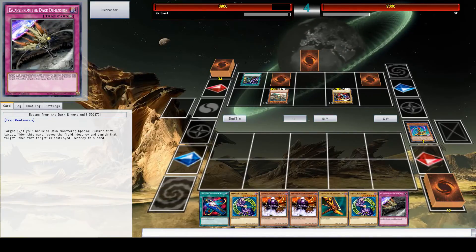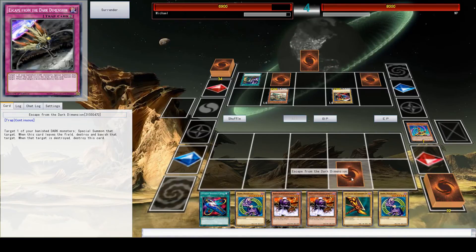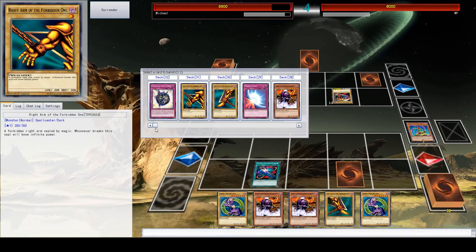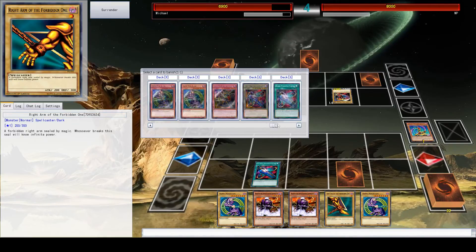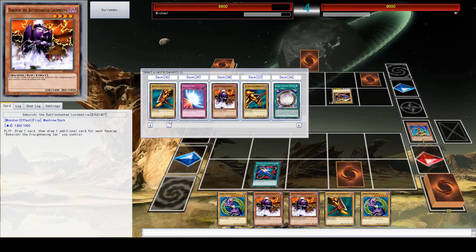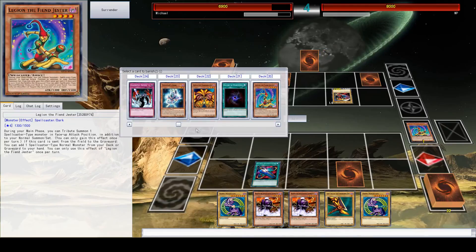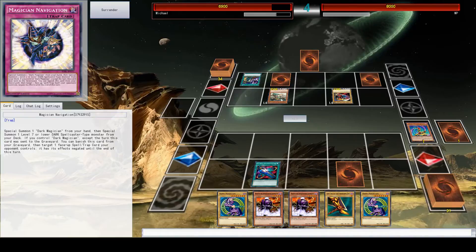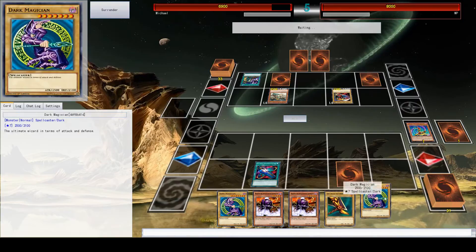This card targets one of your banished dark monsters — I don't have a banished dark monster right now, but we'll get back to that. I'm going to set it down as a trap — I sure hope it comes up later. And I'm going to use this card which lets me choose any card from my deck and I'll get it in two turns. I think the smartest thing would be to grab a Magician Navigation. Just keep in mind it's in my banished pile right now, and in two turns it'll go into my hand.